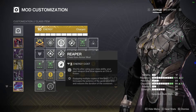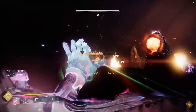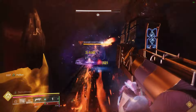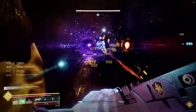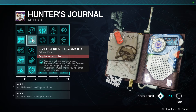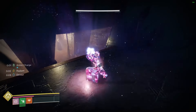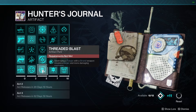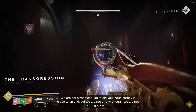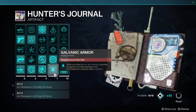Momentum Transfer — doing damage with grenades gives me melee energy so I can use Arcane Needle more. Bolstering Detonation does the same but for my class ability. On the chest it's basically just resistance mods depending on what's needed. On legs I'm running a double Strand Siphon. Recuperation is great for constantly generating a little extra health, especially when Devour isn't available. And then double Strand Weapon Surge so I get a bit more damage from The Call, since it's my primary — I can sit down and mow through bosses, and we'll have plenty of orbs generated to feed into this.